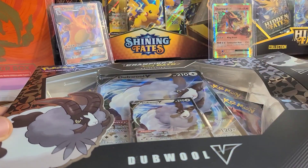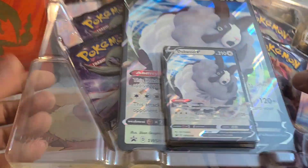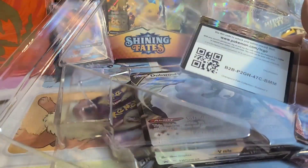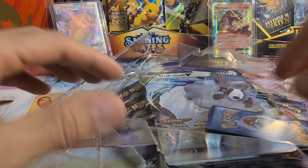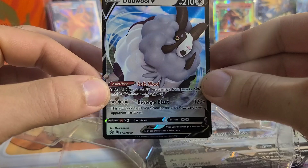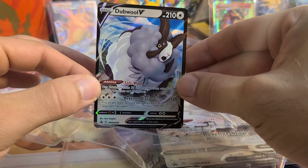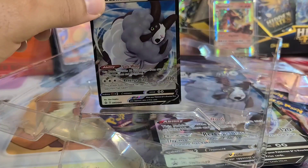Without further ado, let's get right into this Double V Box. Open it up. As you can see, our Double V promo card. Let's see if we can access that and take a look at the condition. Sometimes these promo cards come a little bit beat up. And there is a code card for everyone. There we have our Double V SWSH049 promo. You can see the black star on there. Nice looking card, and it's in good condition. So we're happy with that.